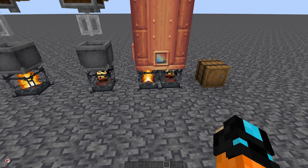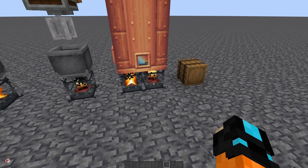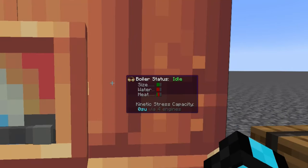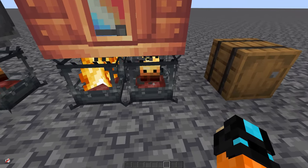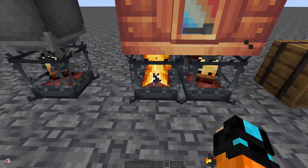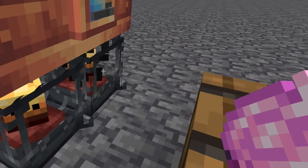You have to heat up the steam engine from below, and the best way to do it is with a blaze burner. Looking at this boiler, it's actually getting a little bit of heat — that's passive heat being created by a smoldering blaze burner or a lit blaze burner. That will get you a minimal amount of rotational power.